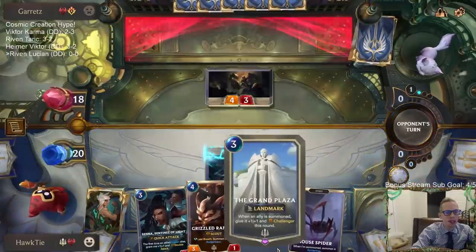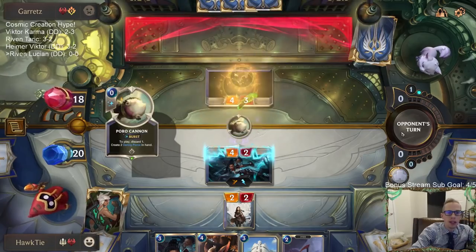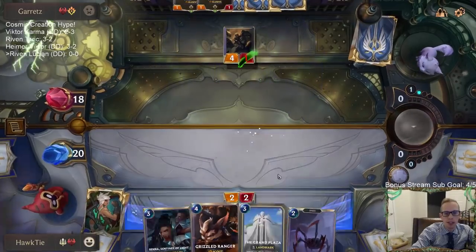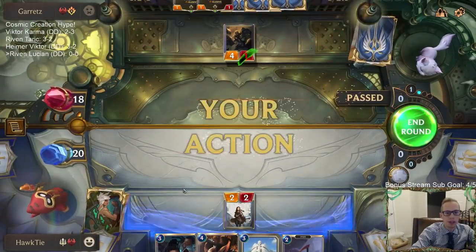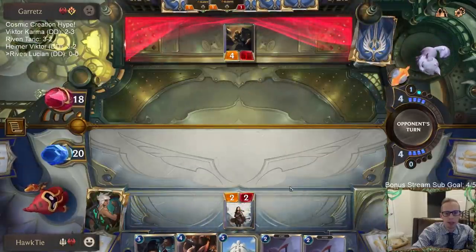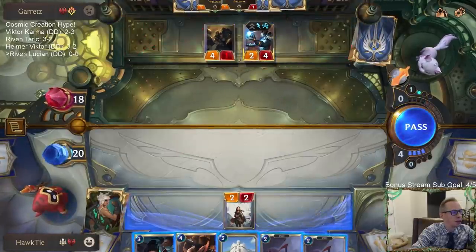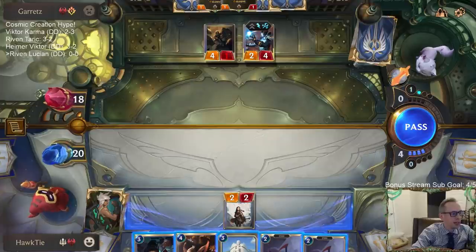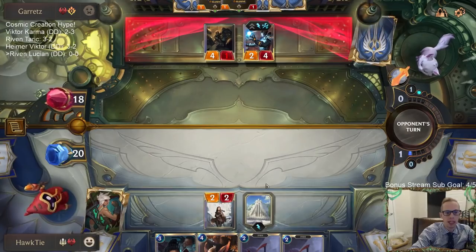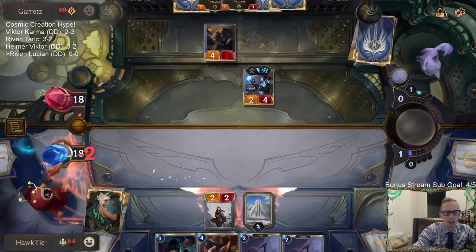Grand Plaza has a lot of awesome stuff you can do in Shadow Isles for sure. Imagine turn three: if you had Curse Keeper on turn two, play Grand Plaza on turn three, then Ravenous Butcher the Curse Keeper — you'd have two big Challengers. Or you keep your two spell mana for Haunted Relic, play Grand Plaza, cast Haunted Relic, and you get three 2/2 Challengers. You can do some pretty crazy stuff with it.